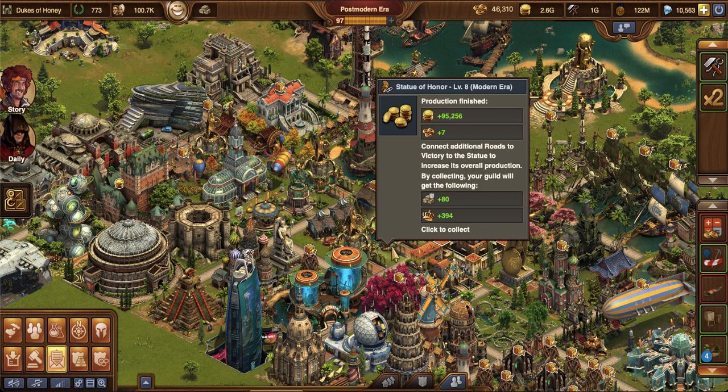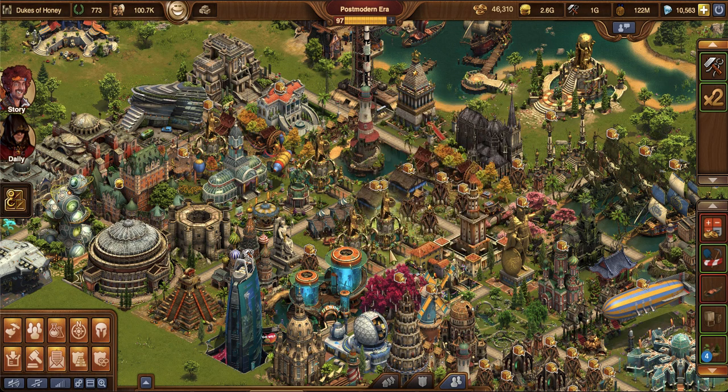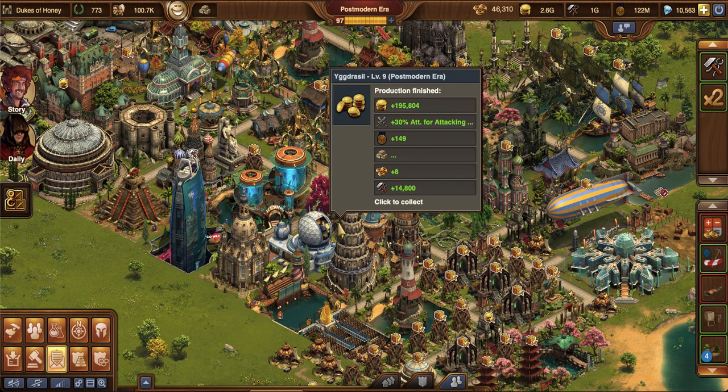A lot of players will go after their Statue of Honors because seven forge points is pretty good. They will go after these if it's a double dip moment or if they really want to stock their guild treasury. The level eight ones are where it's at — that's where the max amount of goods and the max amount of forge points are. So if you really want to focus on building that treasury, go after those two — the forge points are great for you, and your guild will thank you.